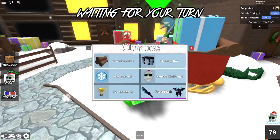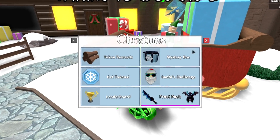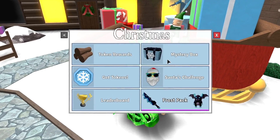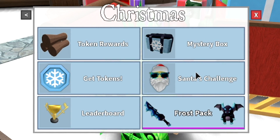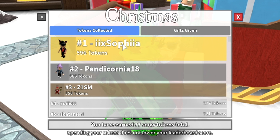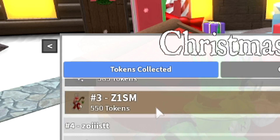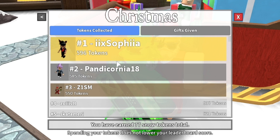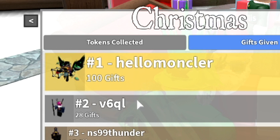I think this is really cool, especially since the style that they did is based off of the Halloween event, basically meaning that they just turned it into a Christmas theme. We have our mystery box, we have our token rewards, Santa's challenge, get tokens — if you want to buy those tokens, it's up to you. We also have the leaderboards, and as you guys can see, the leaderboards are a lot different than what they were before. We have tokens collected, meaning that you guys can grind out tokens, or you can give gifts. This person right here gave 100 gifts because they felt like it.